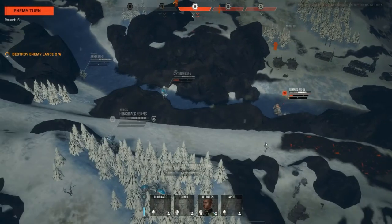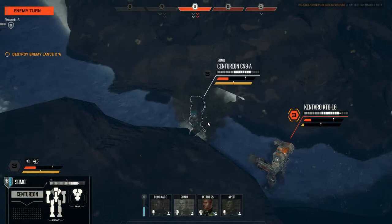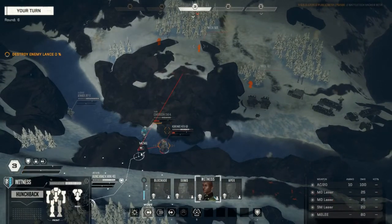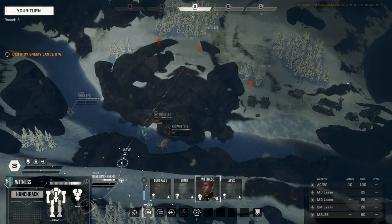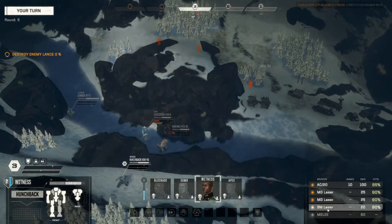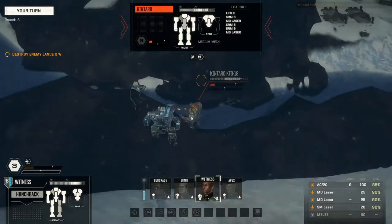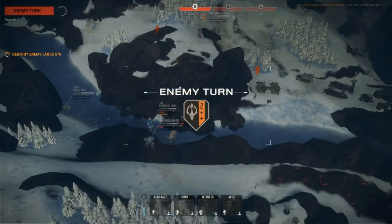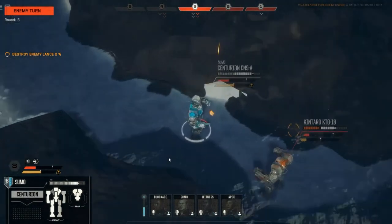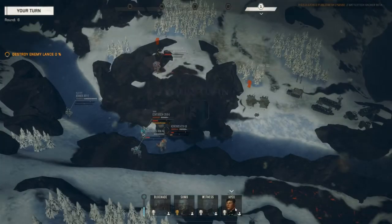It's almost stripped off the right torso armour. The Kintaro is getting rather close to the Centurion — it's done a bit of damage. Hopefully I can now get the Hunchback into position to rip it to shreds. I'll move Hunchy to there, face towards the Kintaro, and then do a bit of damage. I almost took off that left torso. I lost the left arm, but the left arm on that Centurion variant doesn't have any weapons, so that's not a big issue.